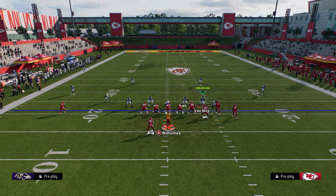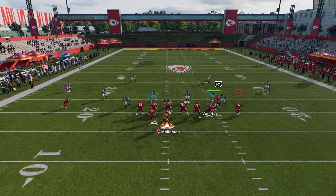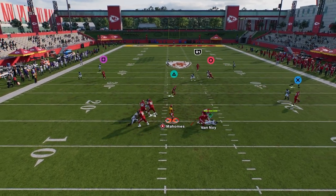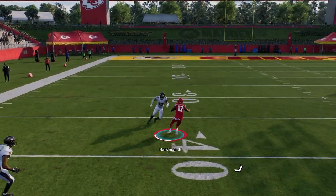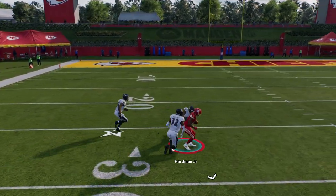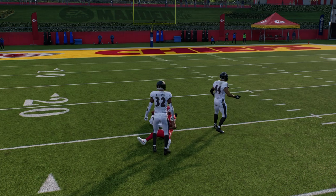It's a very simple setup. You do want to have your bunch to the wide side of the field — it's going to make this a little bit better. As you can see, we just zip the ball right in there, juke that guy out, and it's just a huge play against cover three.